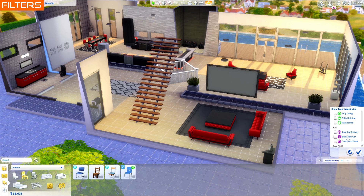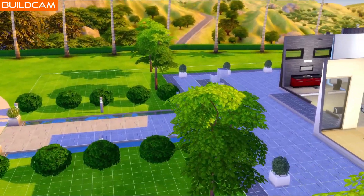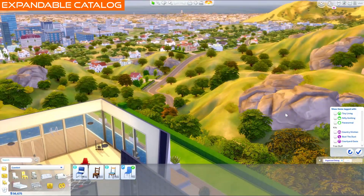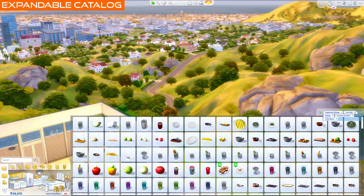Pack filters have been improved to have each individual kit instead of a single kit's filter. You can use Build Cam by pressing Tab while in Build Mode — it uses the same controls as normal FreeCam. You can activate the expandable catalog by pressing 1 on your number row, and it'll switch between two rows and five rows.